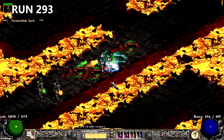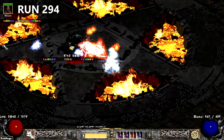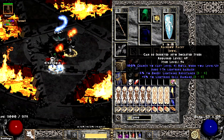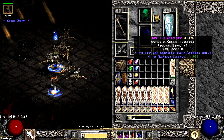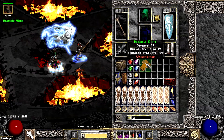The next run, a Mawphine drops a crappy String of Ears. On run 294, Diablo drops a satisfying 5-5 Lightning Facet — that's good stuff right there. Moving into the 300s, I start off by finding a Bo-GC. The run finishes with Diablo dropping another solid Laying of Hands.